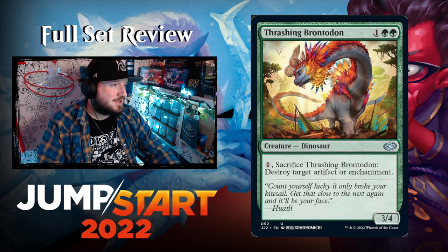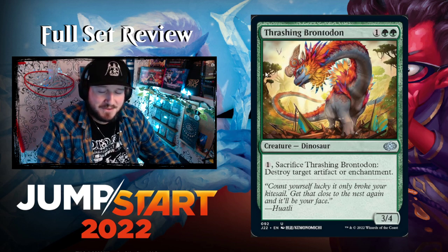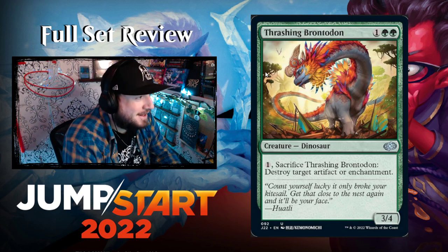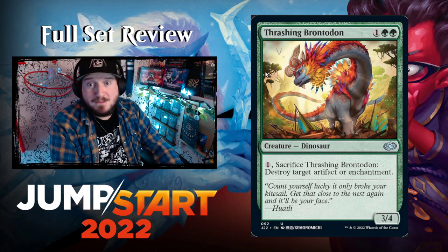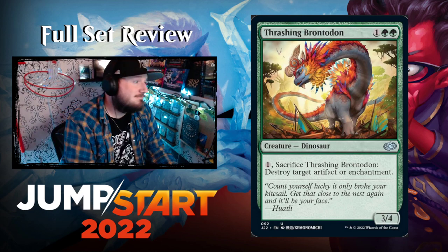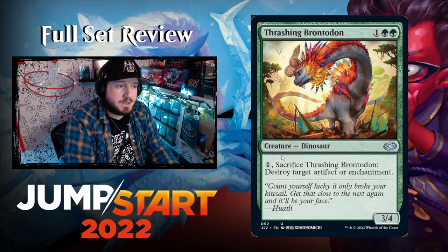They reprinted Thrashing Brontodon in a cute anime style — people love Thrashing Brontodon. It feels like they chose all the cards people meme about. One green green for a 3/4 Dinosaur. Pay one, sacrifice Thrashing Brontodon to destroy target artifact or enchantment.